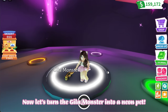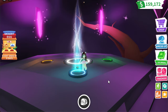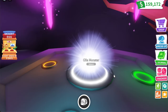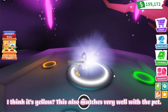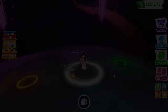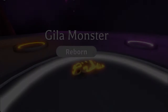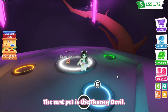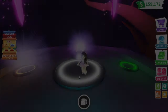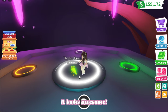Now let's turn the gila monster into a neon pet. I think it's yellow — this also matches very well with the pet. The next pet is the thorny devil. What will it be? Ooh, it's green — it looks awesome!